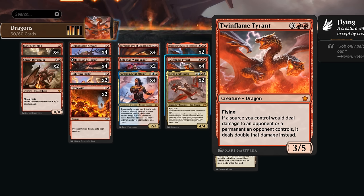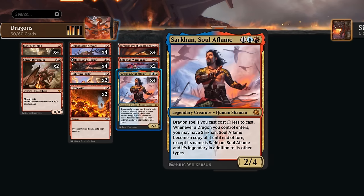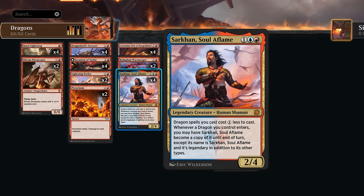Twin Flame Tyrant is from Foundations — a five-mana 3/5 flying dragon saying if a source we control would deal damage to an opponent or a permanent an opponent controls, it deals double that damage instead. If we play a turn three Sarkhan, discounting dragons by one mana, we can already play Twin Flame on turn four. Whenever a dragon we control enters, Sarkhan becomes a copy of it until end of turn, except its name is still Sarkhan and it's legendary — useful when casting a legendary dragon to avoid the legendary rule.